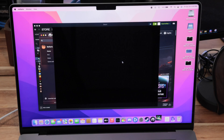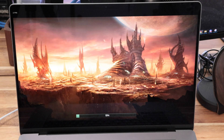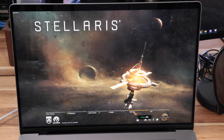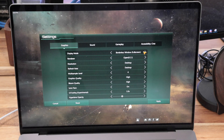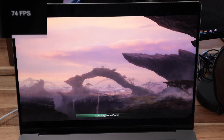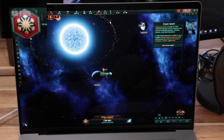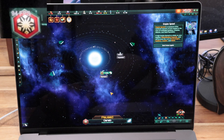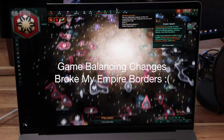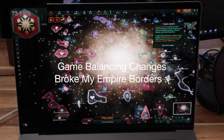Moving on to the next game, which is Stellaris. This is a 4X game with sprawling maps and space combat. Running at native resolution with high graphics settings, I loaded up an old save with a big sprawling empire, and the in-game FPS was anywhere from 65 to 80 FPS.